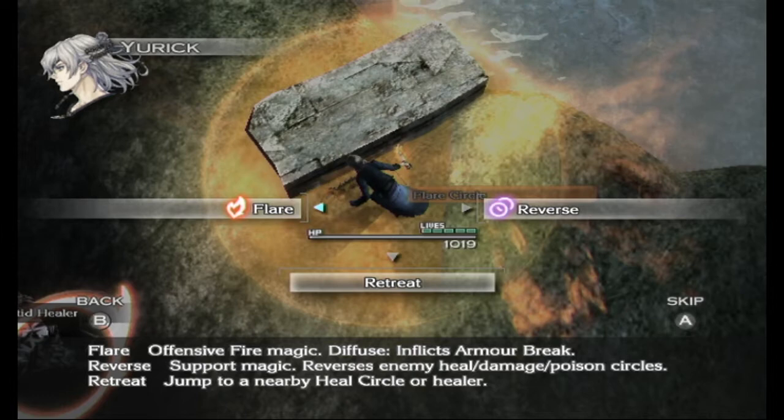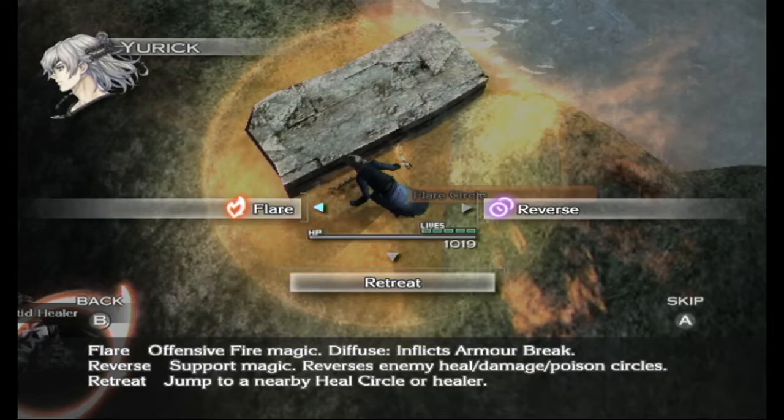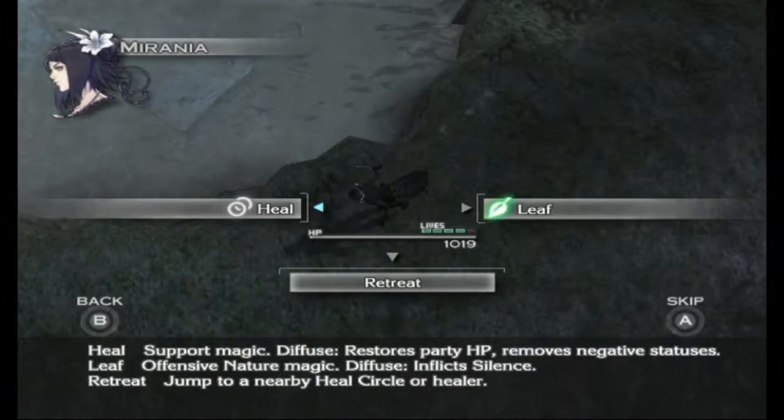We're going to Power Strike with Dagran — that's the only thing you need to worry about for him. Do not use Full Guard, because he'll draw the attention of cougars and die in one hit. Just Power Strike. For Yurik, we'll look around with Flare. These guys are casting, and that's what we're worried about. We need to take out the Reptive healers before we can start the real trick.